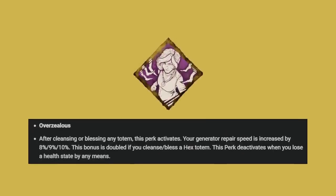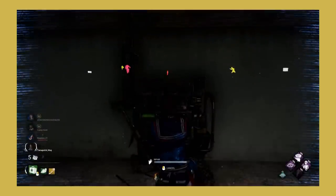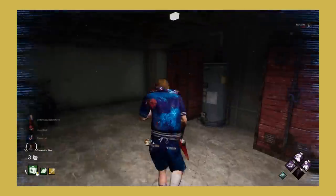Overzealous was changed to work like this: after cleansing or blessing any totem, this perk activates and your generator speed is increased by 8, 9, or 10 percent. This bonus is doubled if you cleanse or bless a totem. This perk deactivates when you lose a health state by any means. This is a nice buff and will make it synergize much better with boons. We might see it a bit more often. There's nothing I'd change about this buff.